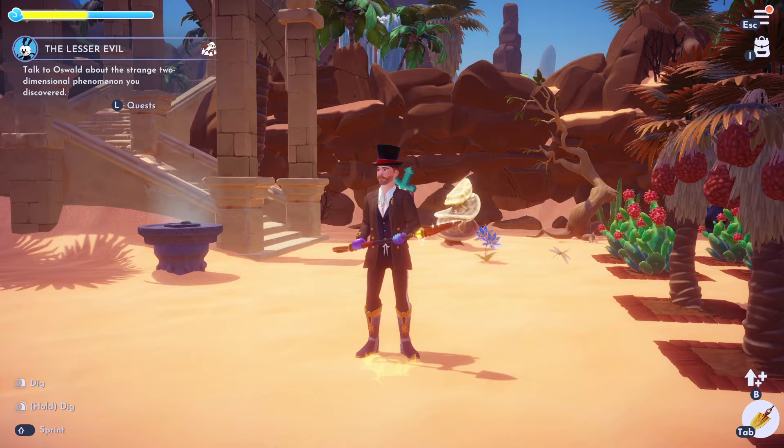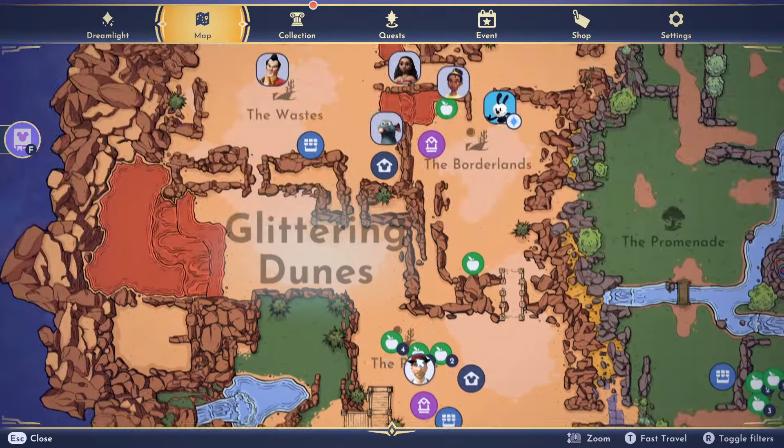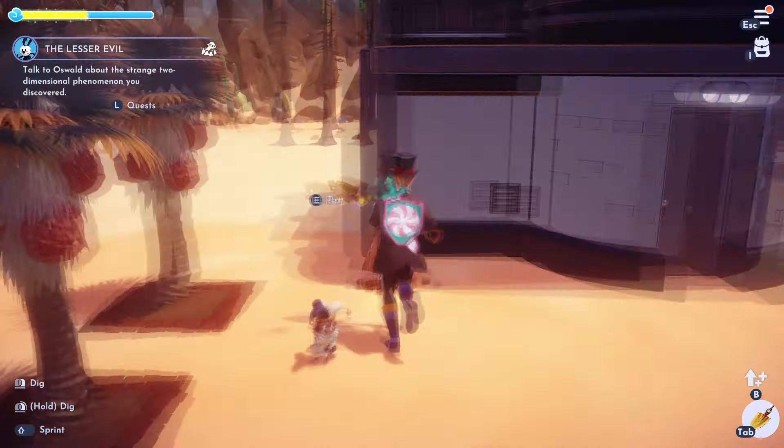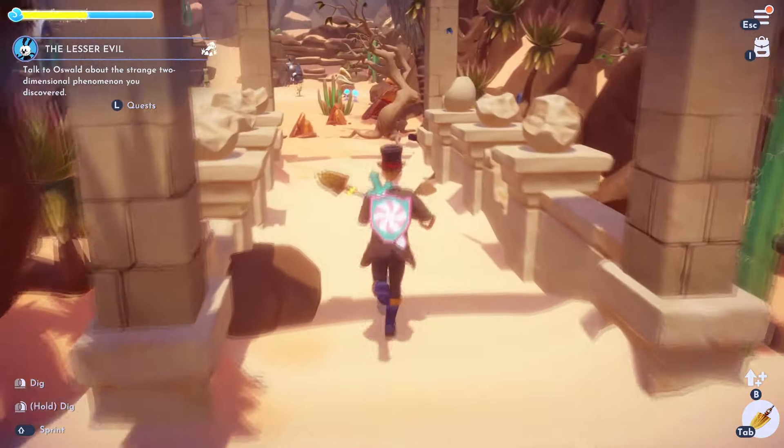I unlocked this quest by finding a 2D cactus in the Glittering Dunes. This is where I found it, right this spot, but it probably spawns all over the place. It's a 2D looking cactus — pretty easy to spot because it's pretty much flat.